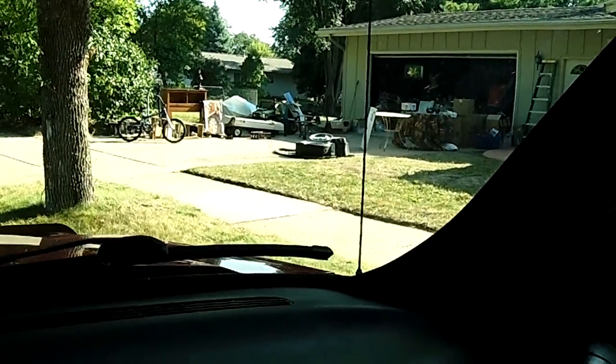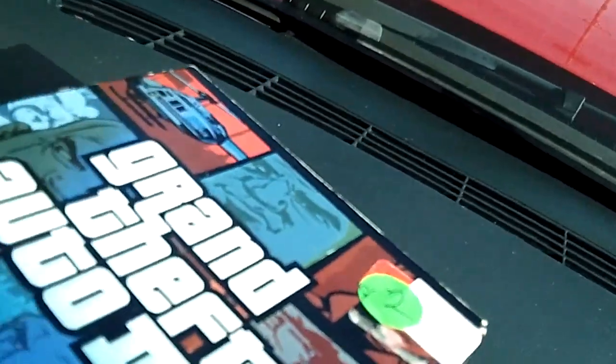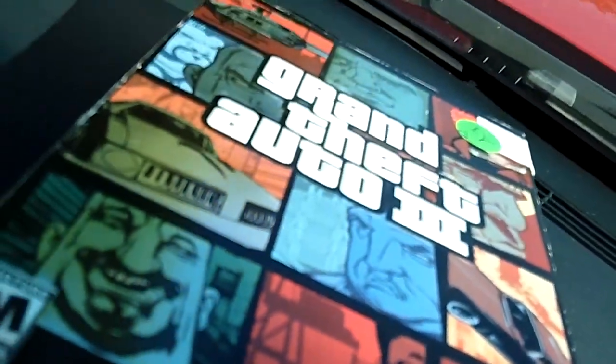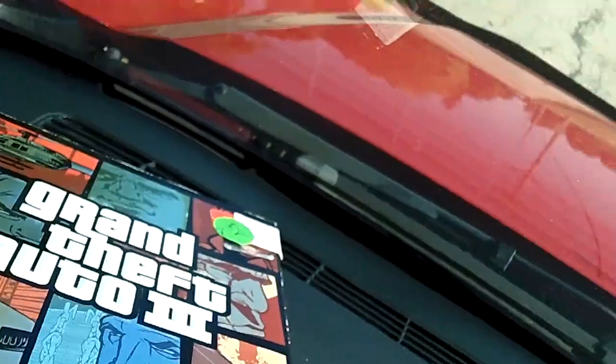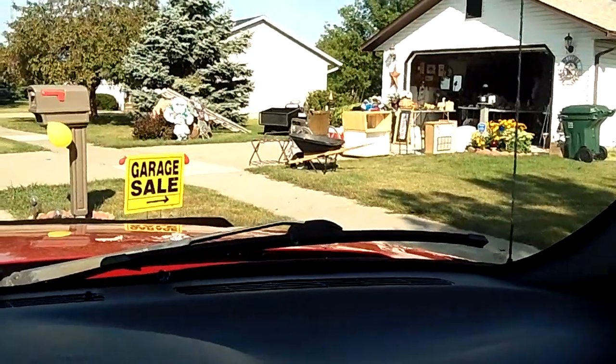Good morning guys. I was just at that sale right there and picked up two games. WWE Crush Hour — sales in this town, check them out, there's some across the street. We're gonna find them games. At that sale I only found one thing, just one dollar, but it's the PC version of Grand Theft Auto 3, pretty cool — works with Windows 98, 2000, and XP. We're gonna keep hitting them up, we got a long road, we'll try to find some more.